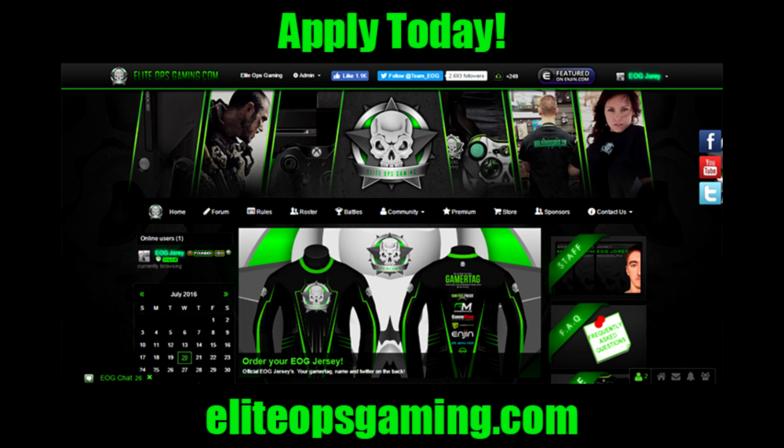Very excited for this, guys. I hope you all represent EOG and take advantage of downloading the jersey and the snapback hat for only $2 each, which is definitely a great deal and a great way to represent the clan. I also encourage you guys to take a profile picture and use it as your gamer picture with your avatar — that's another good way to represent the clan.